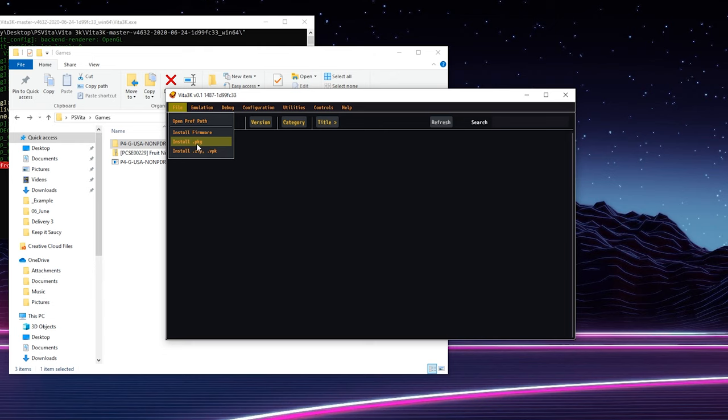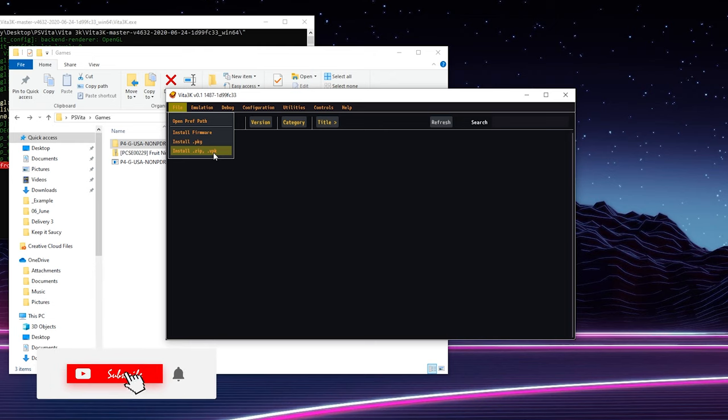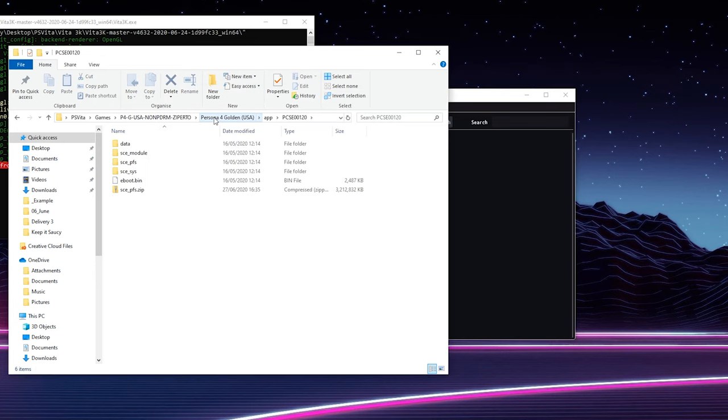PKG files can also be applications on the PS Vita. Then we also have .zip and .vpk files, which are typically decrypted game files. ZIP files can be loaded directly into the emulator and you can easily create your own .zip files. VPK files are already compressed into one file that you can easily install — you just select the VPK file. Both formats require decrypted files and follow the same install process.